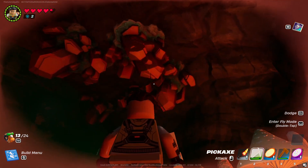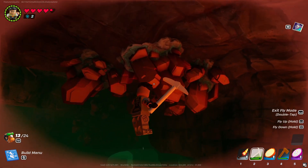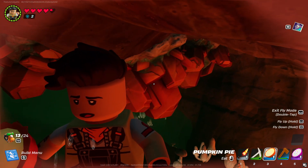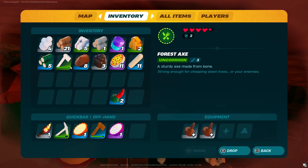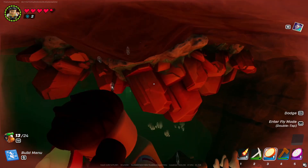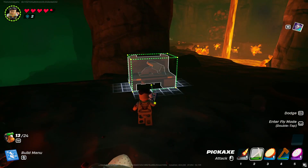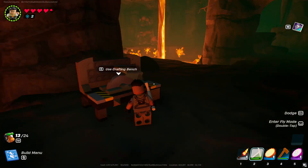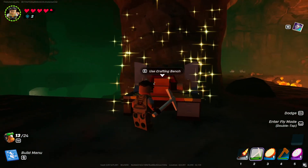If you are able to break the rubies, you are going to need a proper pickaxe so that you are able to actually get the rubies into your inventory. I'm just going to build a crafting bench so that we can get the proper pickaxe in order to actually harvest the different gems that are in this cave.